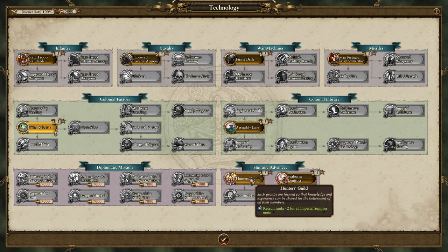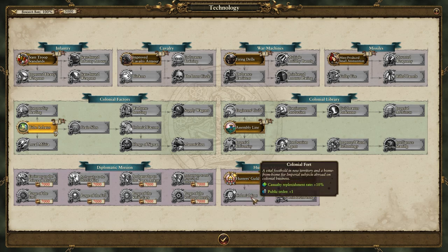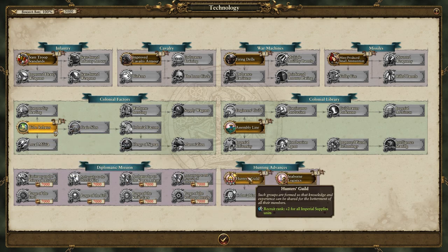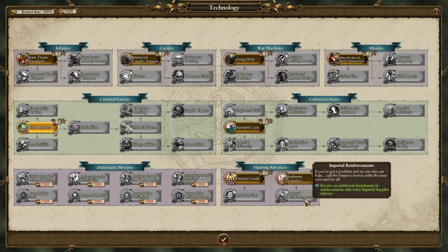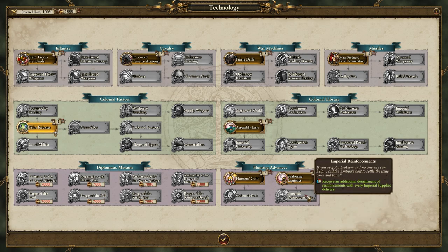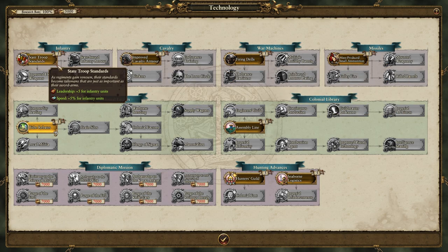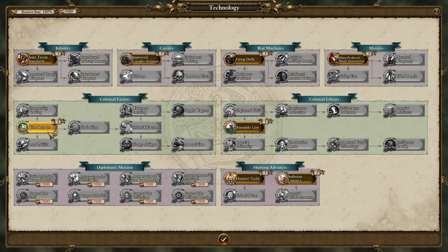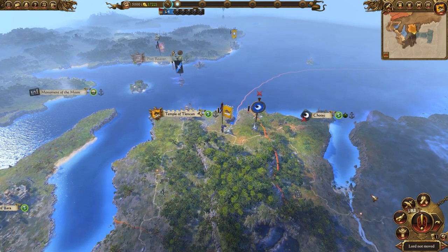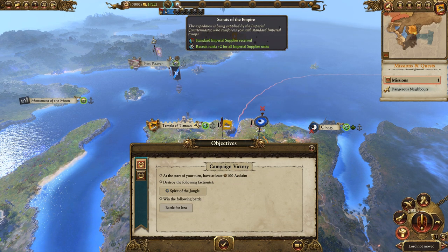We have missiles, war machines, cavalry, and infantry branches in the tech tree. The first research will be growth and public order, which are very important. The main campaign objective is to have 100 Acclaim at the start of your turn. We get Acclaim for hunters unlocked, settlements captured, and port buildings upgraded - so ports are important. As Acclaim climbs, you get more stuff including recruitment rank upgrades, but the Lizardmen also hate you more.